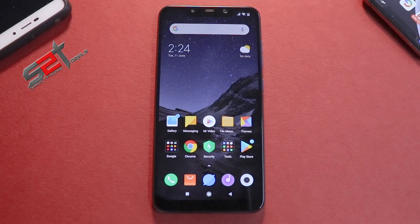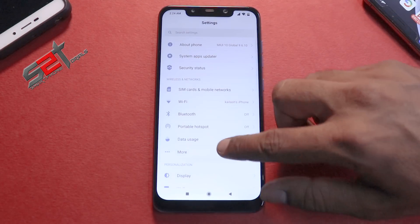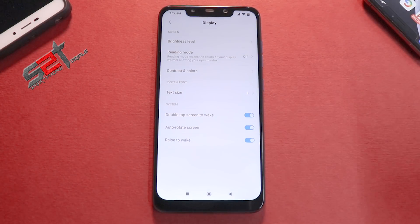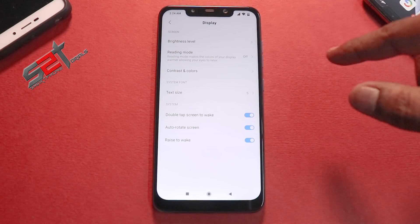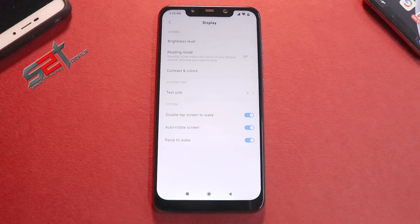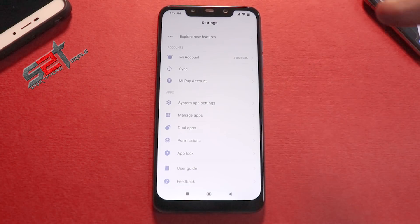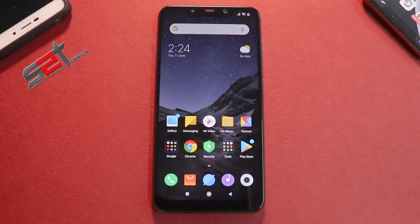One thing I didn't like is that the security patch has gone back to May. Another ongoing issue: if you go to Display, we still don't have dark mode. A Redmi Note 7 Pro on stable 10.3.7 has dark mode and the new charging animation, while we only get it in beta. The new charging animation is still present here. Ambient display is also still not available, even as an experimental feature, despite this being an LCD panel.